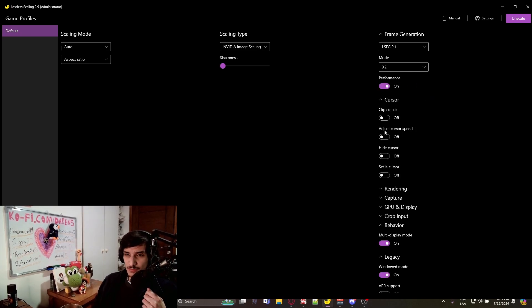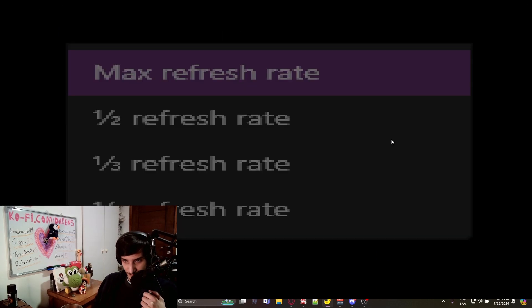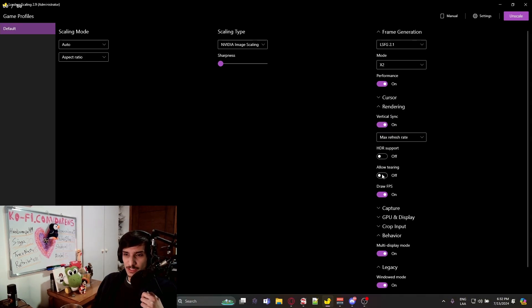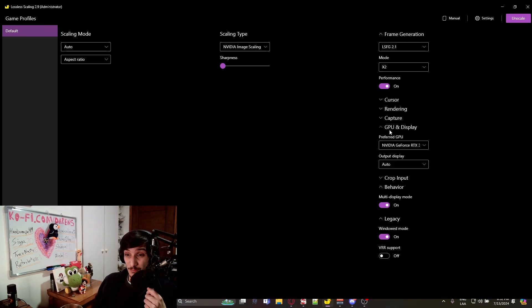Cursor settings aren't really important. For rendering, I added vertical sync because it was tearing a lot and didn't look good. You can enable Draw FPS to show the number of captured and scaled frames per second on the left side of the screen. There's also VRR support and allow tearing — I wouldn't recommend allowing tearing as I was already having issues with that. Multi-display behavior mode lets you move your mouse to your second monitor.